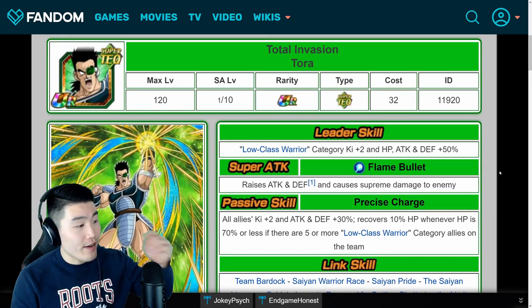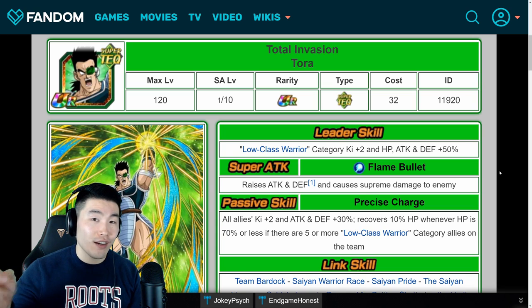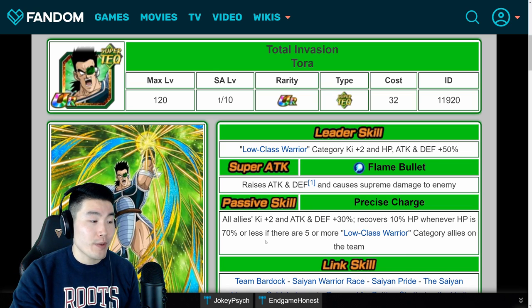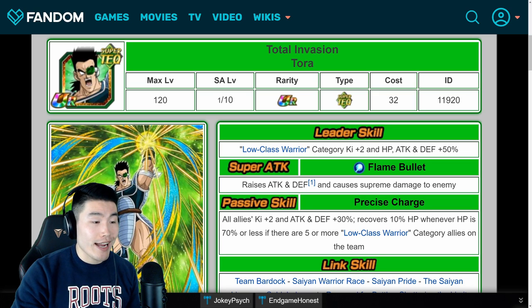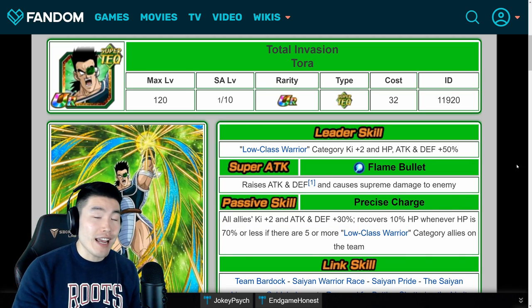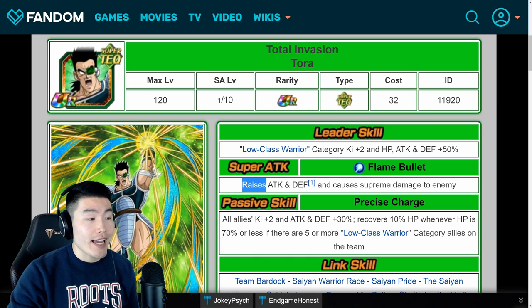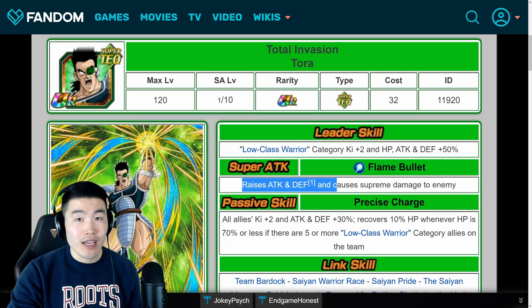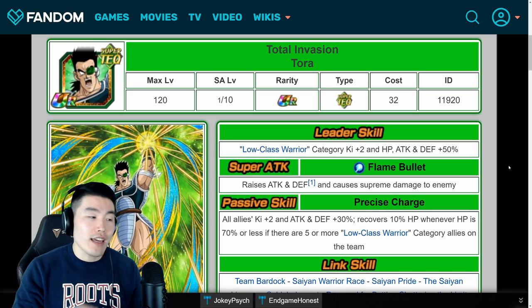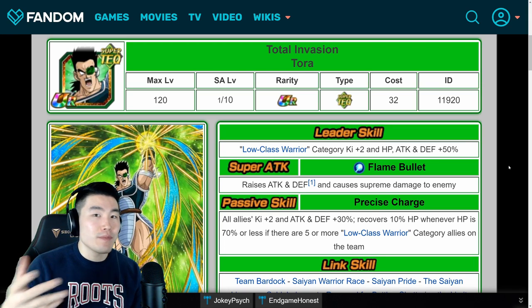Next up we have Tora. Tora is one of the main support units on this team in addition to the LR Team Bardock. He gives all allies Ki plus 2, attack and defense plus 30%, and recovers 10% HP whenever HP is 70% or less, if there are 5 or more low-class warrior category allies on the team. For most support units you would generally just go with all dodge because their damage usually doesn't matter at all. But Tora is a bit of a different case because his super attack actually raises attack and defense by 20% every single time it's used. So in longer events like the Legendary Goku event, he can actually get a pretty decent amount of attack, meaning his damage can be okay.